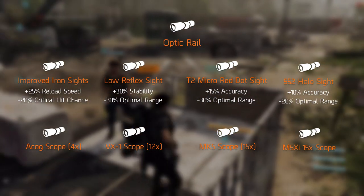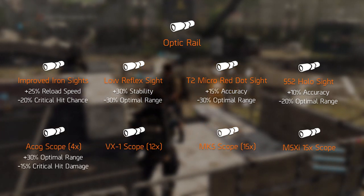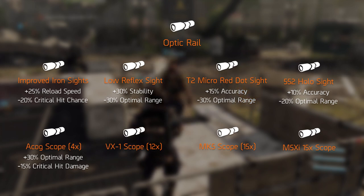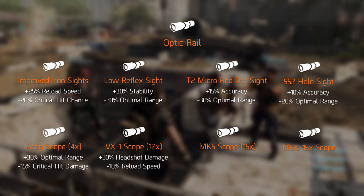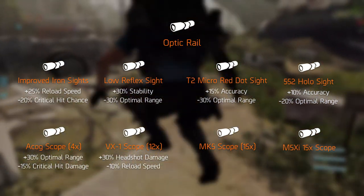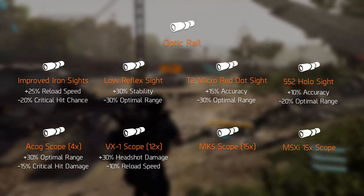Optimal range decreases seem to be a theme — that was until the ACOG showed up. It increases the optimal range by 30% but trades it off for a 15% decrease in critical hit damage, which is kind of a big hit. The VX1 scope, an all-time favorite, increases headshot damage by a whopping 30%, which is quite a lot, while decreasing reload speed by only 10% — sounds like a fan favorite once again.